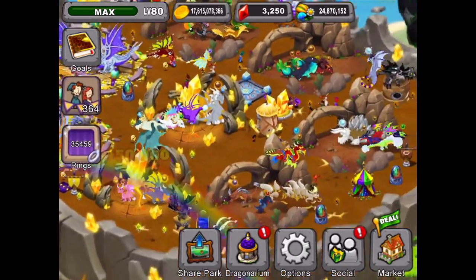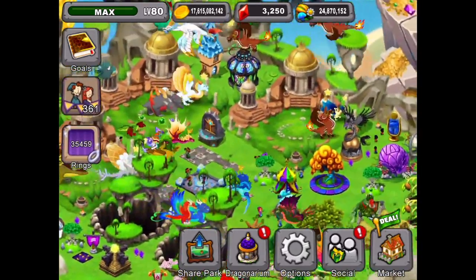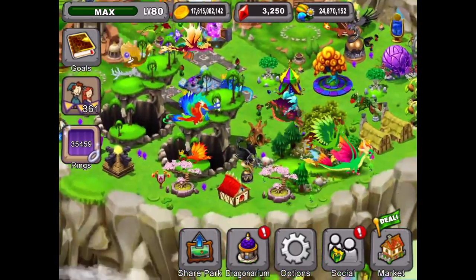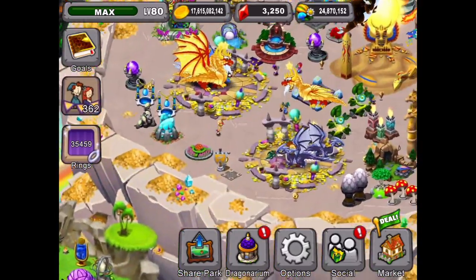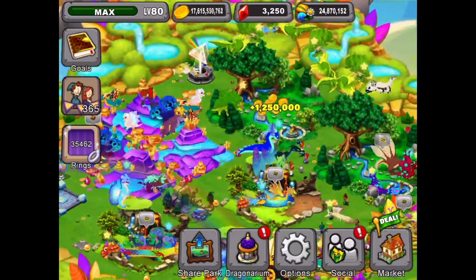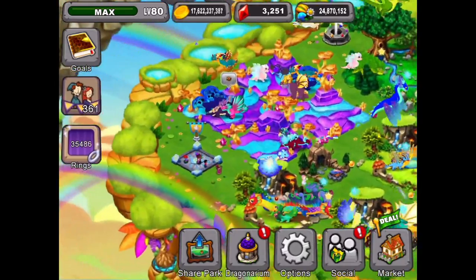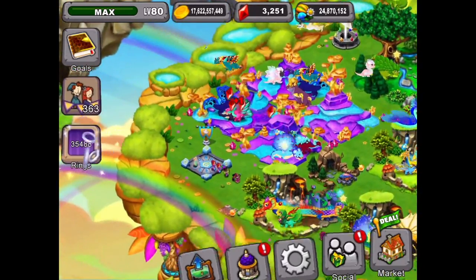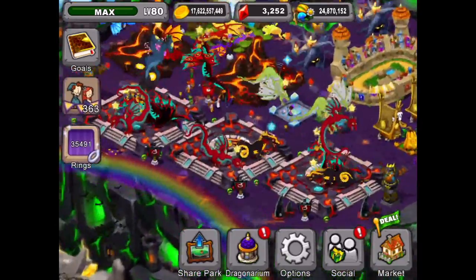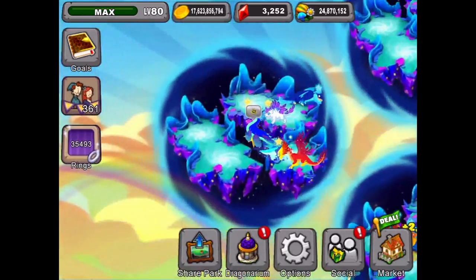So there you have it - go breed a combo if you haven't got one in your park already. And if you haven't tried for one, those are the combos I used. Hopefully if you use the same combos you can get your Herald dragon as well. You can also connect with me on Game Center and I'll put the Herald dragon up for you to breed with as well - but I'm sure there's probably other players out there with a Herald dragon too.